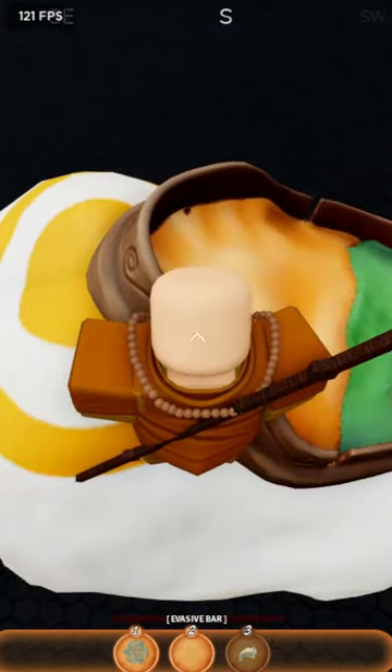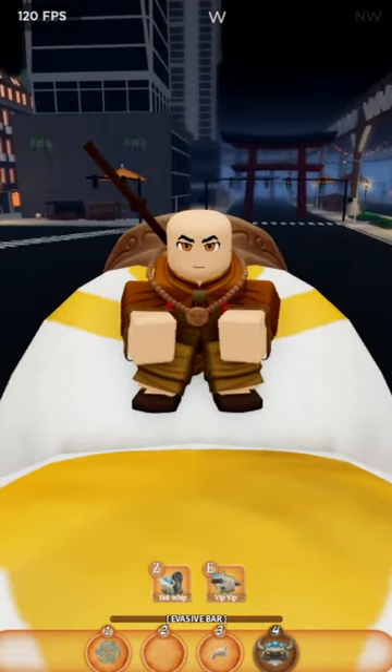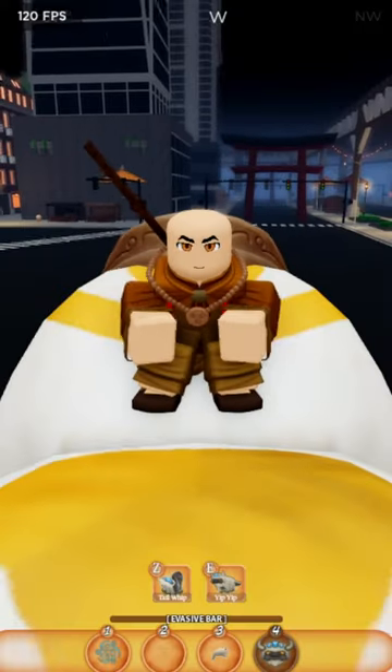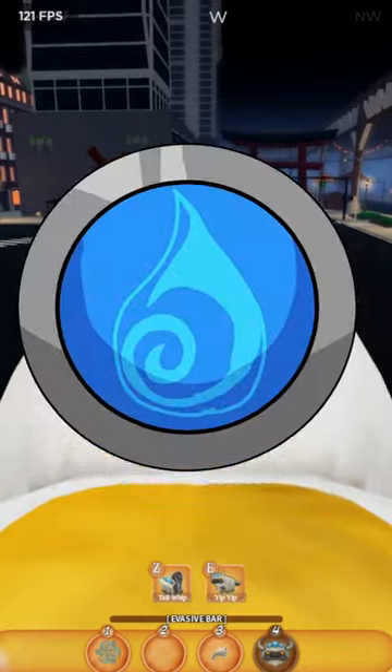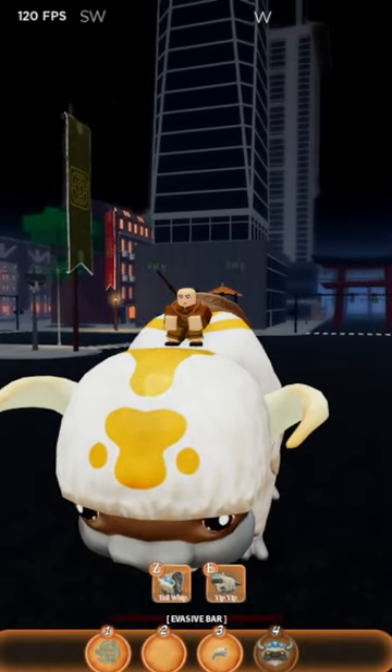Appa has four passenger seats and one driving seat. Be careful because all airbenders, including you, can ride Appa. Other benders like earth, fire, or water benders cannot ride Appa at all. So just be careful of other airbenders.